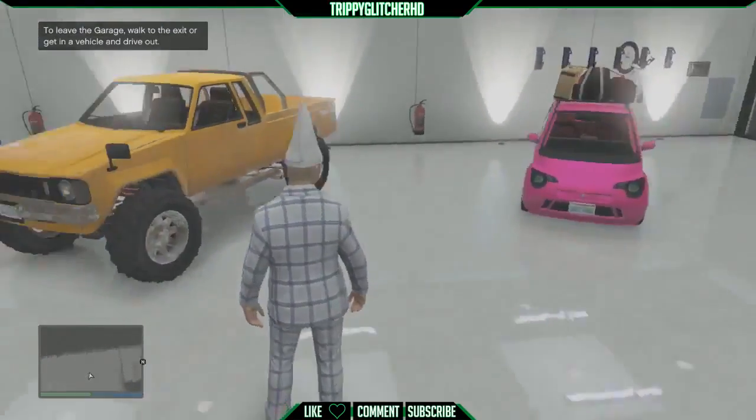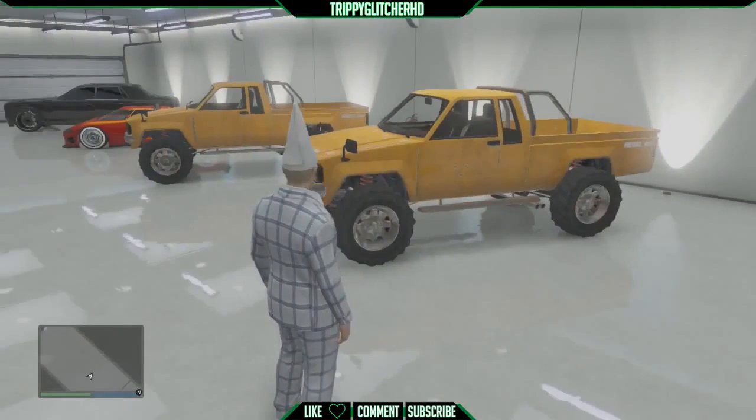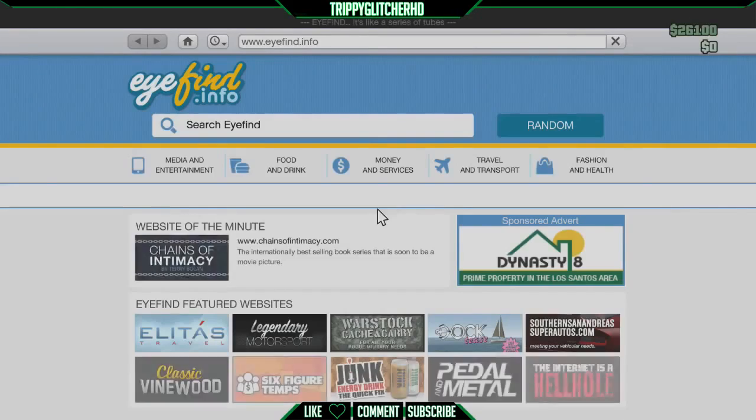So let's get right into this. The first thing you want to do for this glitch is make sure you are inside your garage and you have two Karin Rebels and a Panto. You want them in the exact same layout — Panto and then Karin Rebel to Karin Rebel.